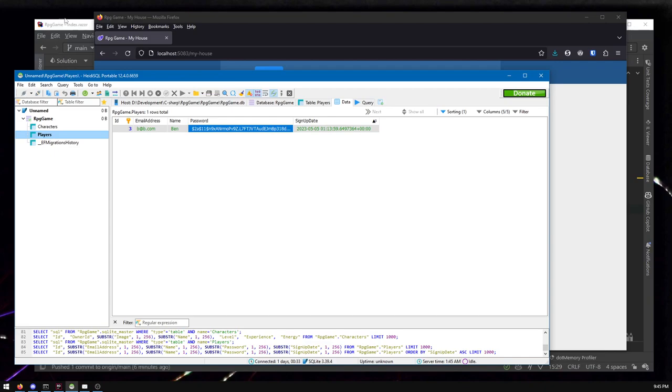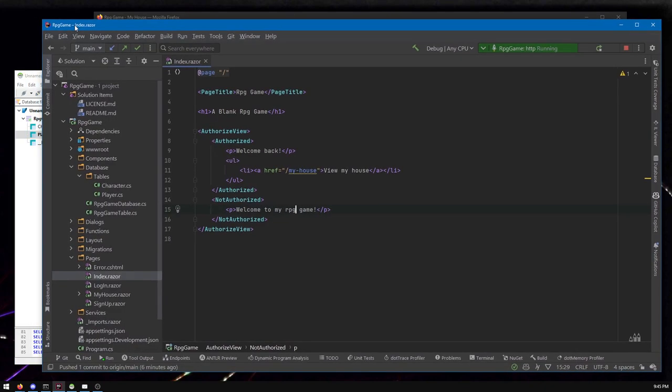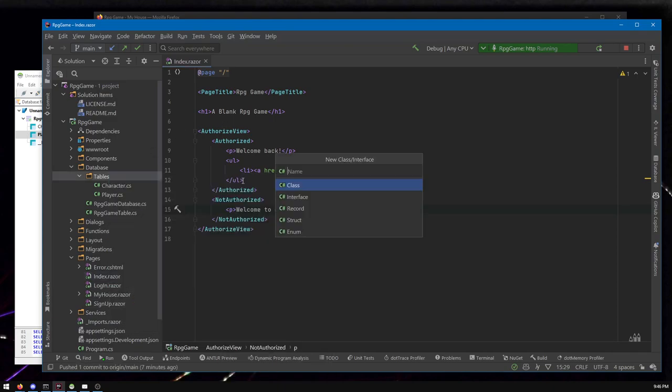This daily reward thing is a whole new mechanic and it deserves its own table. If you've seen other RPG Game videos or are familiar with Entity Framework, this will look familiar. I'm going to walk through creating the table through code, because RPG Game uses a code-first database — the term Microsoft gives it for ASP.NET Core projects. It uses Entity Framework, which is very popular and well-documented.